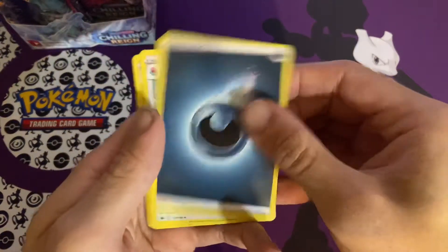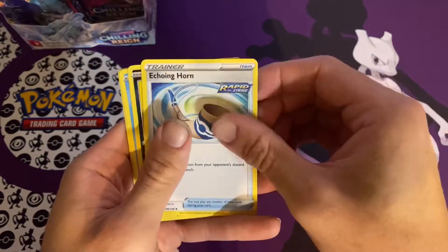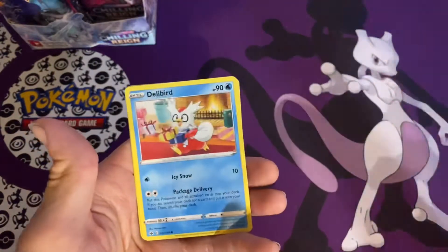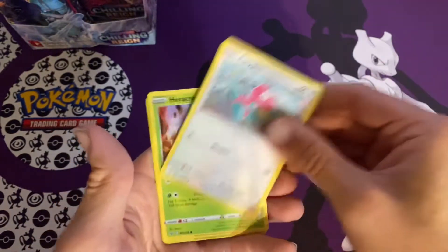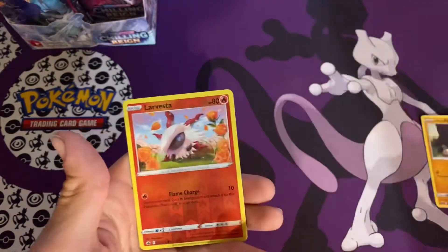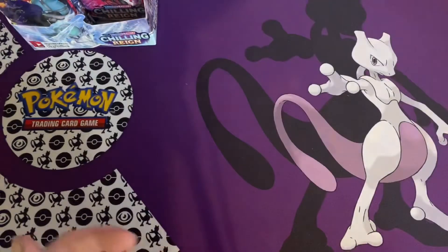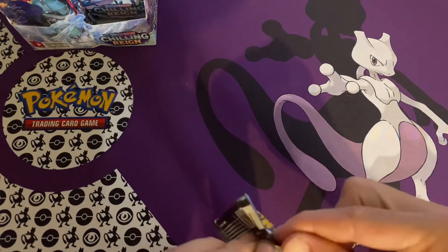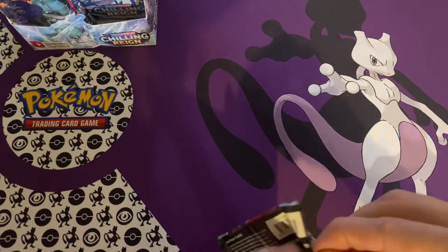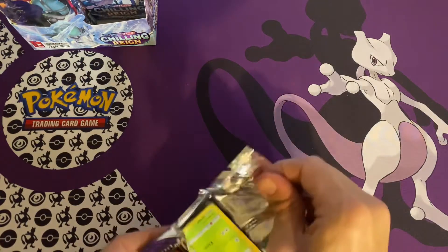We got a Dark Energy, Porygon 2, Thwacky, Echoing Horn, Koffing, Delibird, Farfetch'd, Porygon, Heracross, Larvesta, and a Galarian Surfetch'd. There's only one hit so far on this side. We gotta be getting some good hits coming up soon — it's just gotta happen.